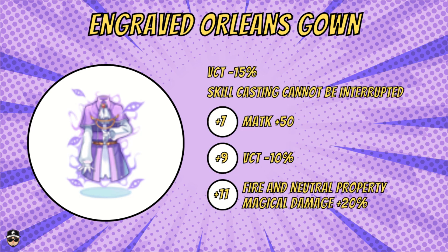Stats-wise you get 15% VCT reduction initially, which is good, plus no cast interruptions — basically a Sweet Nightmare card already built in. At plus seven you get 50 M.ATK; at plus nine, 10% additional VCT reduction; and at plus 11, 20% fire and neutral property magical damage.